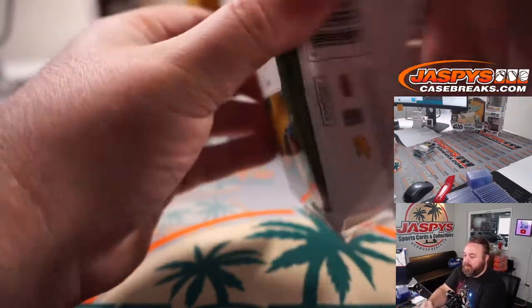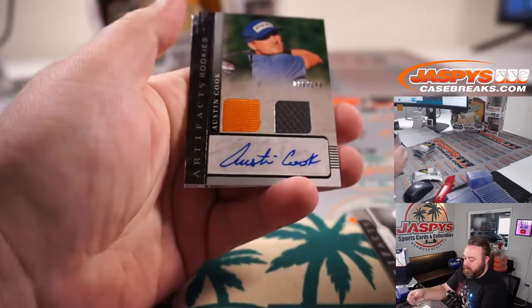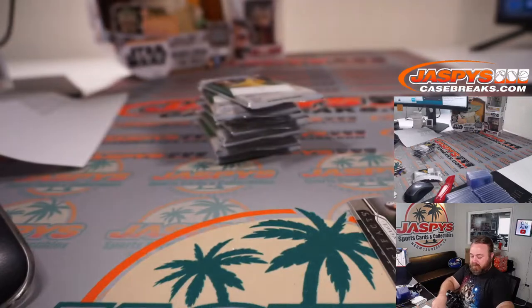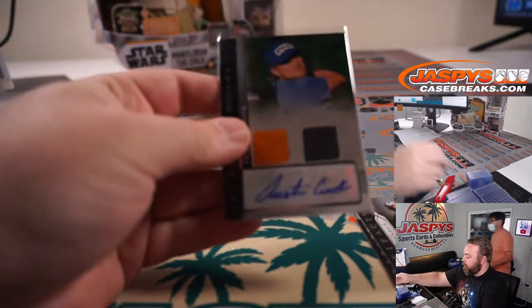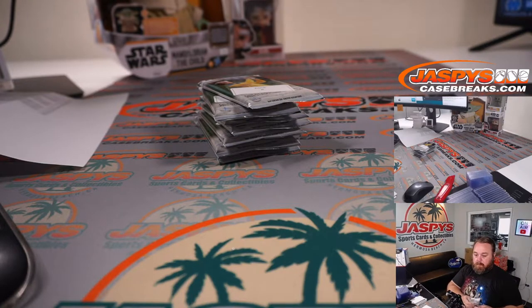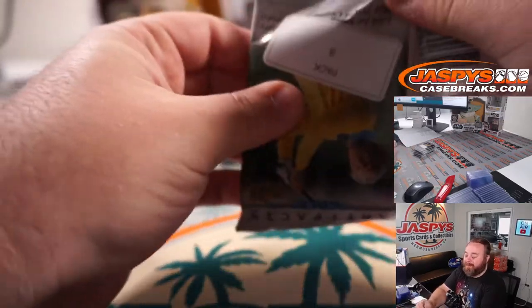Pack number 5 — Harris English, and Austin Cook rookie auto 99 out of 149 dual relic and auto. Brandon Grace. Upper Deck ball marker — the PGA one. That's so cool.